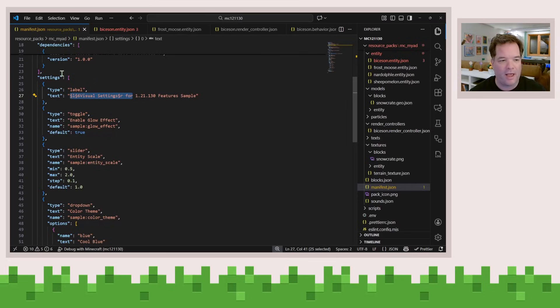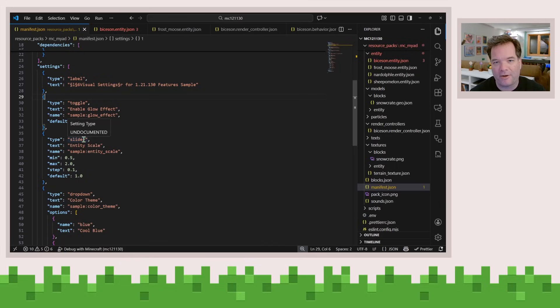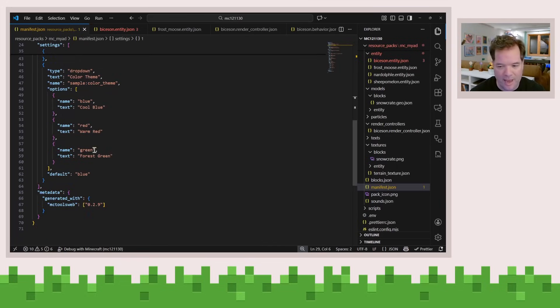And you can see right here, I've got a number of different settings. I've got a title, a label, a toggle, a slider, and a dropdown where we have a number of our options exposed for you.